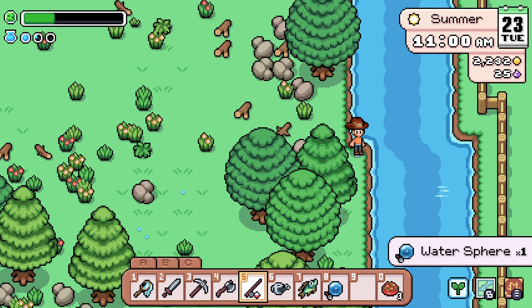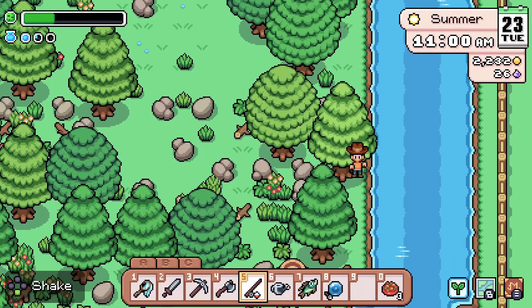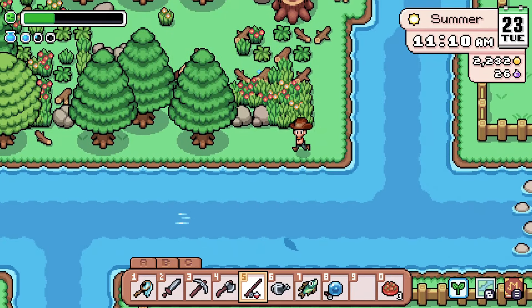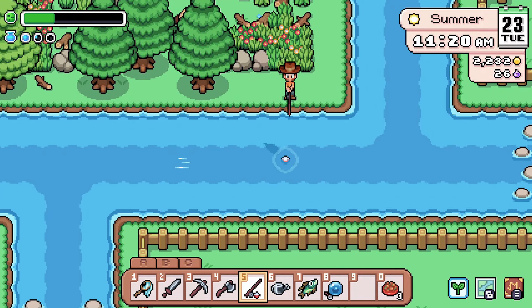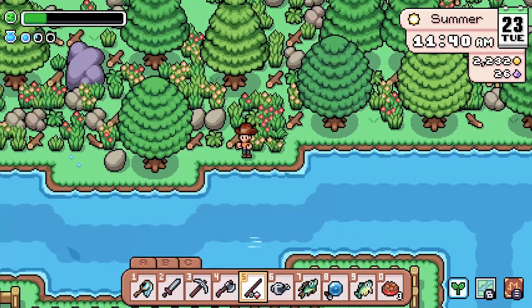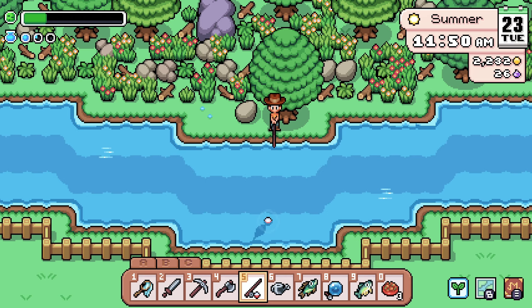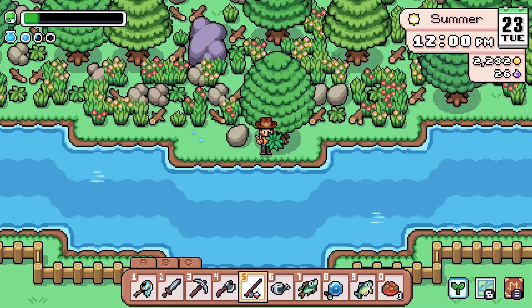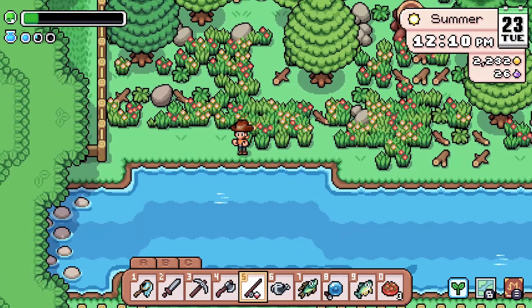A water sphere — okay, we've already found that before. Juniper was like 'hey this water sphere thing is pretty cool,' I seem to remember a conversation about it. It's a trout. Oh, we are running low on energy — that's okay, we're catching fish. A fiber — oh my gosh, that is the best possible thing we could have ever caught. I am stunned and overcome with joy.